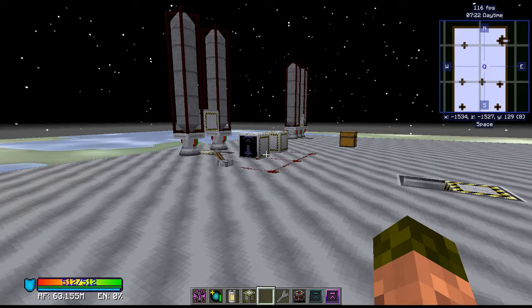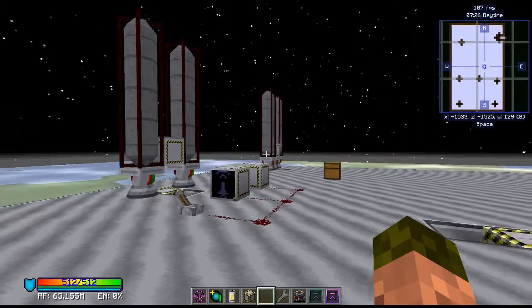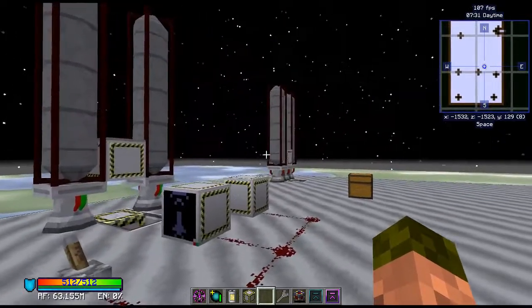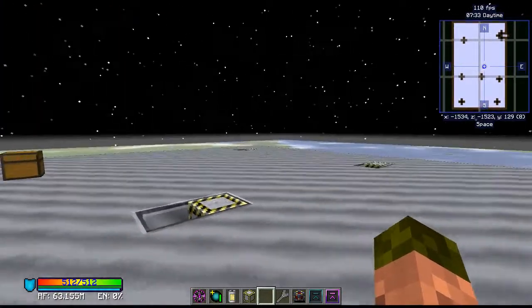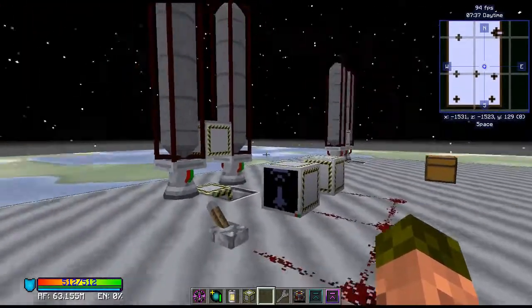This is Advanced Rocketry with revision version number 45, which just came out today. This one I'm going to ride, that one's going to fly by itself, and we're going to see what happens when we flip the lever to tell these guidance computers to go.